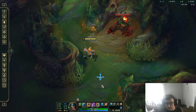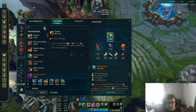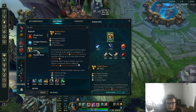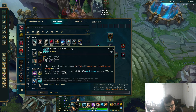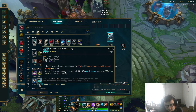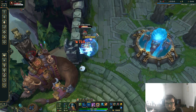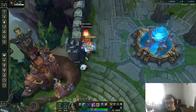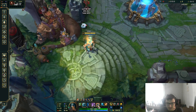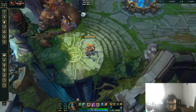Now, how do you continue this build? Let's say you go Trinity Force and Kraken — what's next? If you really feel like going more offensive, it's not inherently wrong to go Blade of the Ruined King on this champion because it allows extra stickiness and extra on-hit damage. You have a lot of attack speed that synergizes with the champion, and lifesteal also synergizes with Olaf, so Blade is not bad.